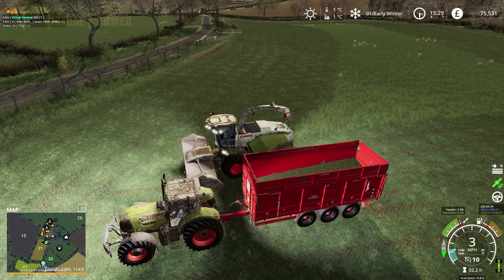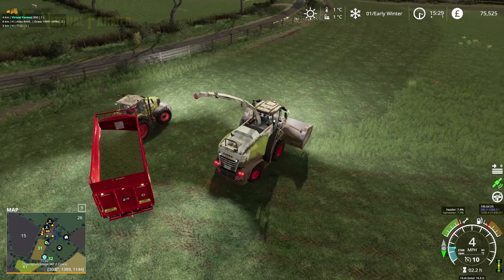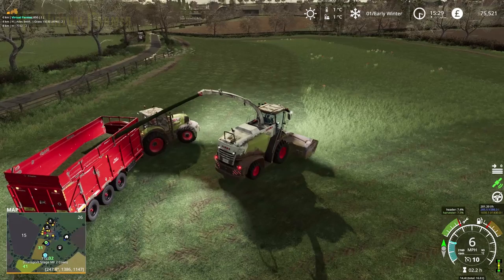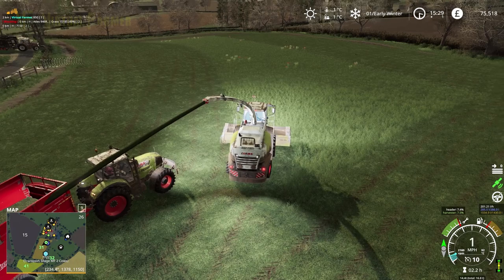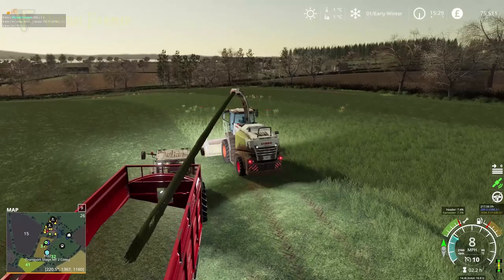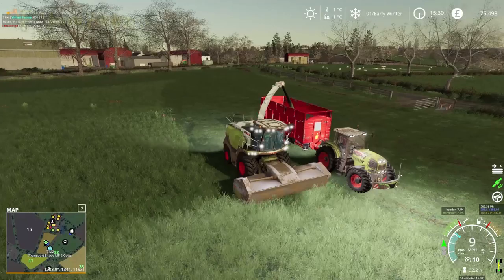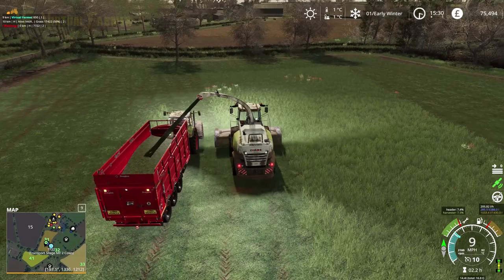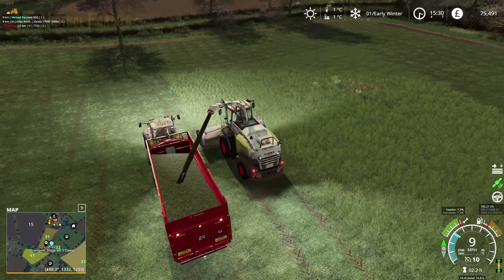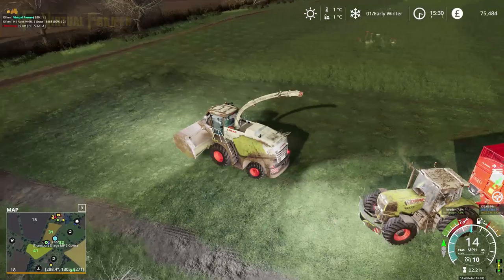We can continue on with our Class tractor - here comes the Massey back now. We are only 49% full which is fantastic. Our tractor has followed us around so the Massey will be sitting in the perfect place for us to pick up with it. We need to get the follow-me on this to catch up. We just need to continue until we get full - it's getting a bit dark. Of course it is early winter, so getting dark at half past three is not that abnormal. We should get all of this grass - it hasn't died off yet so we've got a couple of days to get this off.